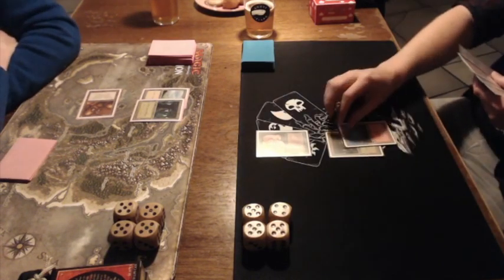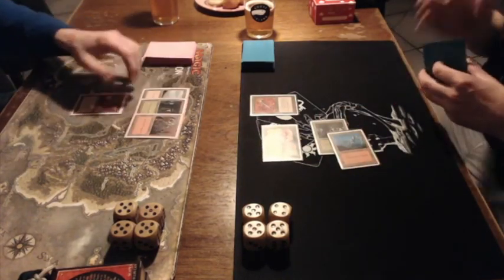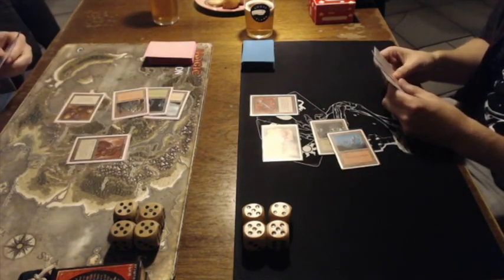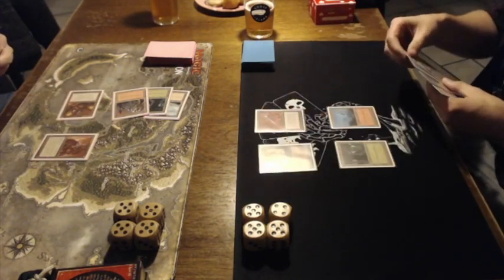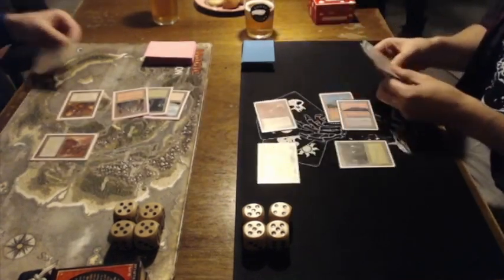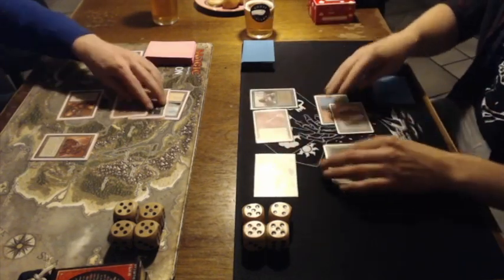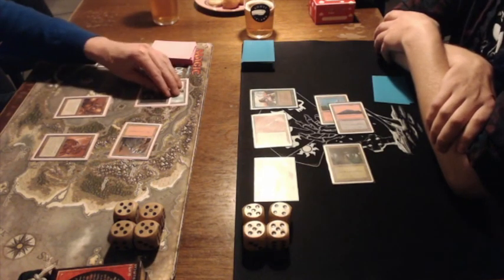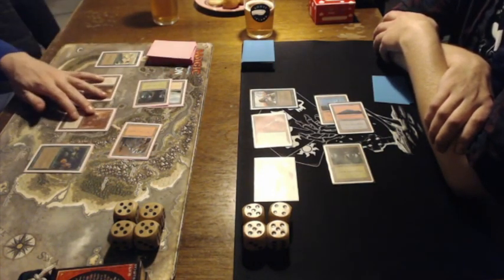I believe I see a Dwarven Lieutenant in his hand. And look at that — a Disrupting Scepter! That means he can start to put some pressure on the hand of Joop. That's bad news. He's probably going to activate it — and that's exactly what he does. Joop has to discard; at least he gets to choose. He chooses to discard a Regeneration. And there is a Scavenger Folk — you can tap it to destroy an artifact, and there are two targets for it on the battlefield.